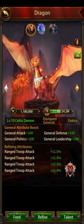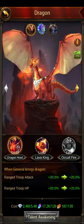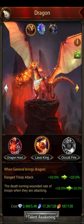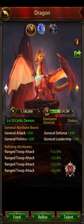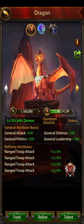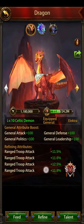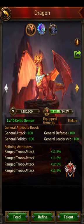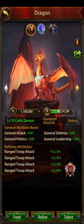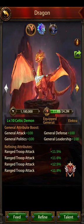The Celtic Demon also has Dragon Talents: 20% for the first talent and another 10% for the second, so 30% there. You can also refine it — with this dragon you can refine up to 15% max, so you're getting up to 60% from refines for ranged attack. The dragon overall gives me 102%, so a fairly significant impact.